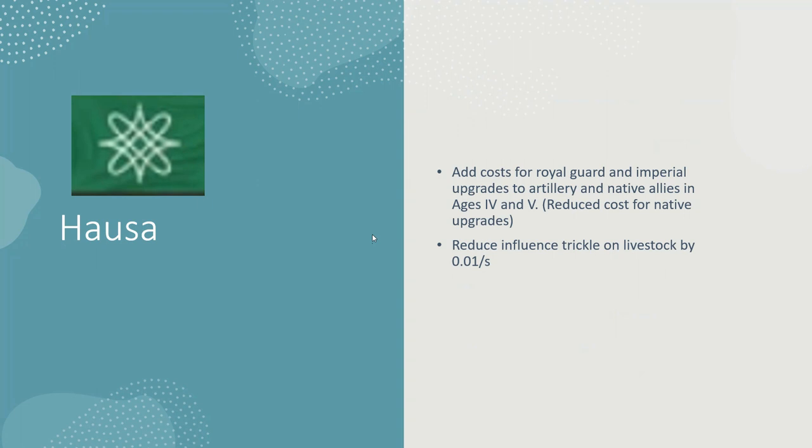Maybe reducing the influence trickle — what do you think? Both Africans get the shadow techs, it's kind of their thing. Their card shadow techs as well, so the natives they get in age four all shadow tech. That's kind of the bonus, but with regards to the artillery I think that is just a bit too OP.